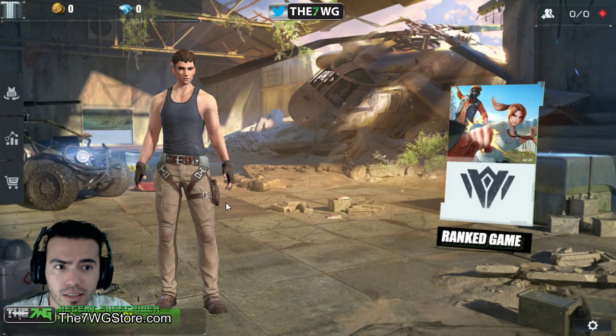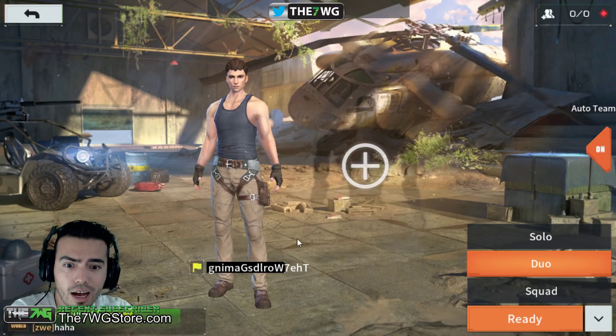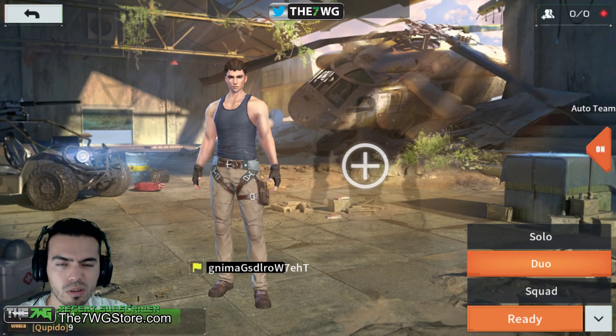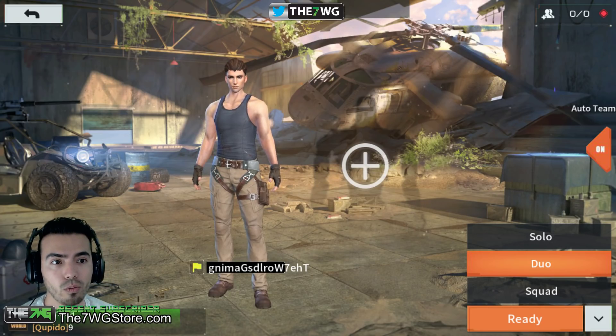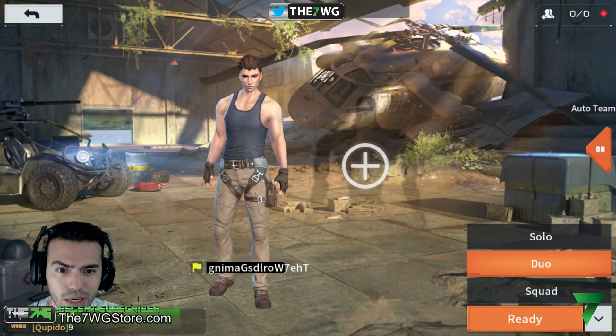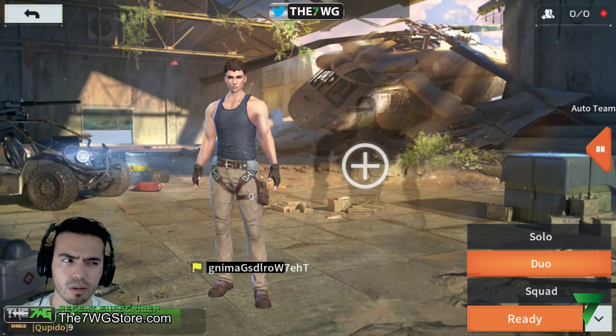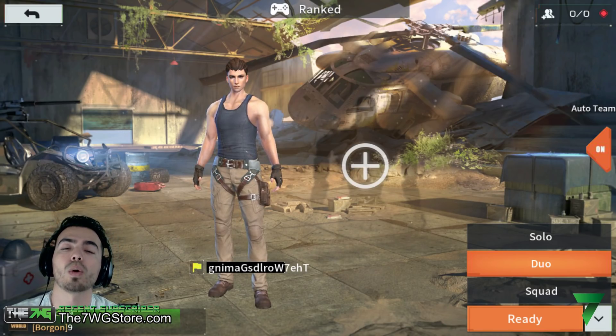Once you go into the game, it's not the same character. I'm currently on the PC and I'm Bronze 3, but on my actual mobile game I'm like Platinum something. I also put my name in backwards because it wouldn't let me use the same name. If you know of any way to recover your account from your phone to the PC, please let me know. Also, I'm not sure if you can play PC against mobile players — hopefully you can't.